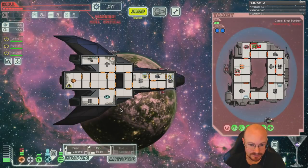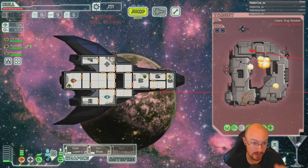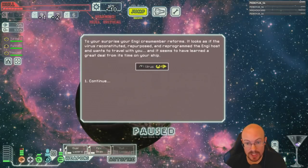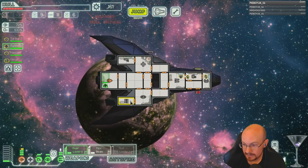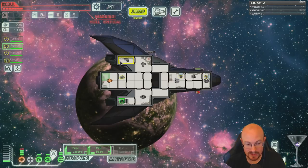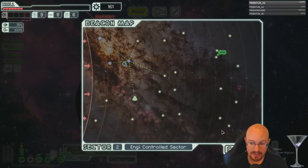We've almost got him — I'm not gonna run, I'm either gonna kill this guy or die. Oh thank god, we got him. This ship should not be in this sector — that's all I've got to say. He did so much damage to us. He just shouldn't have that much stuff in sector two.